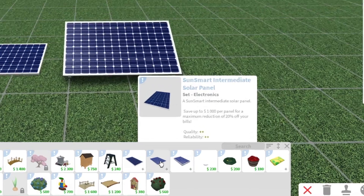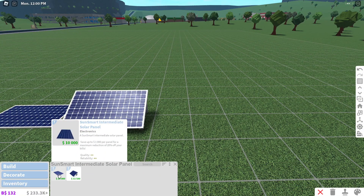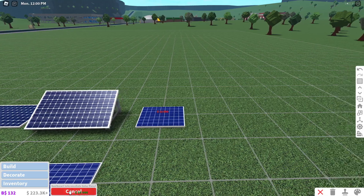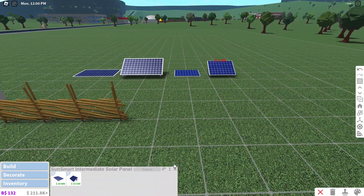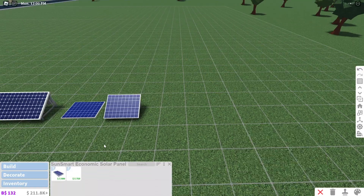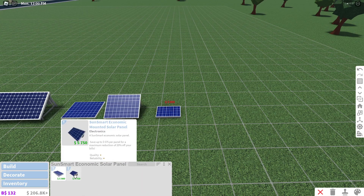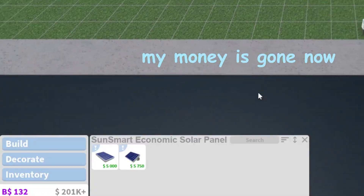There are intermediate solar panels at around 1,000 to 1,150 per panel — a little cheaper. And the lowest level panels are 500 to 575. That just like killed my wallet, but it's actually a pretty good investment and would save a lot of money.